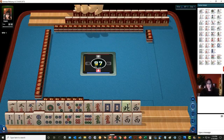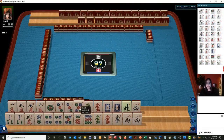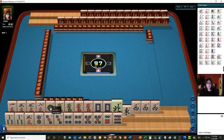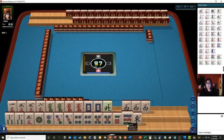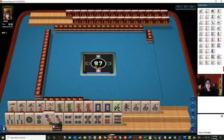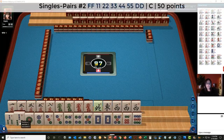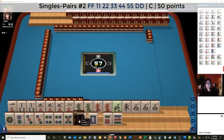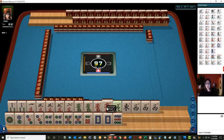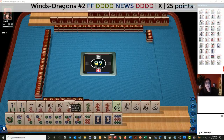For Siamese Mahjong we have lots of dots, and we have dragons and winds. We have a three here — one, two, three, four, five — looks like we might be able to do a pair hand. One through five or two through six. We're the dealer so we have to discard. We do have green and red dragons; we could play news with dragons. Let's discard the eight crack.